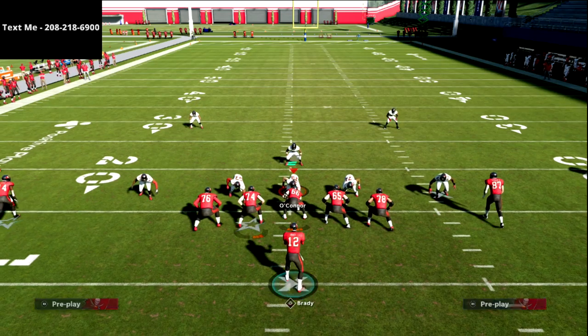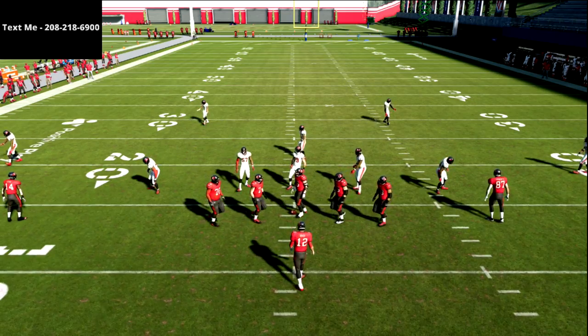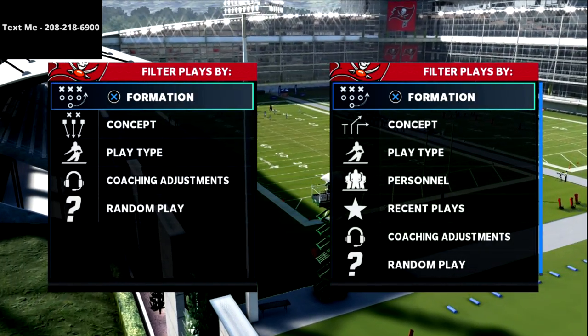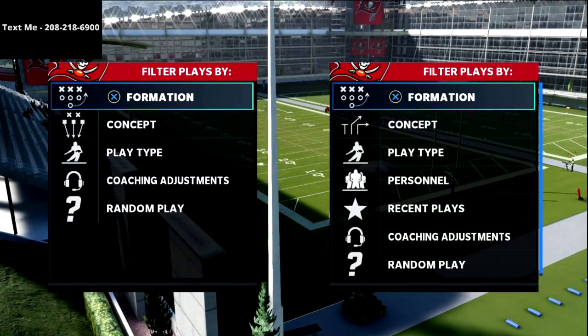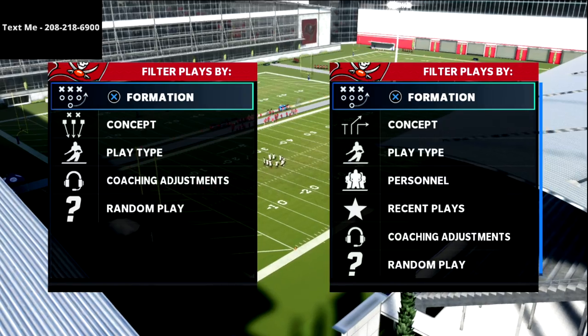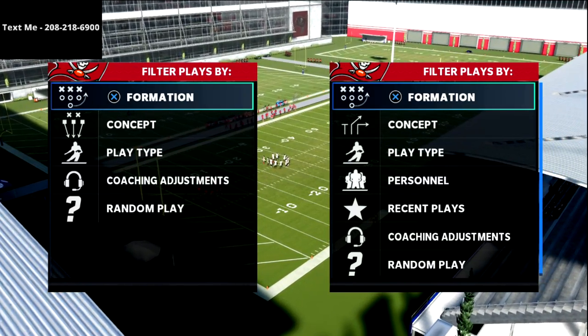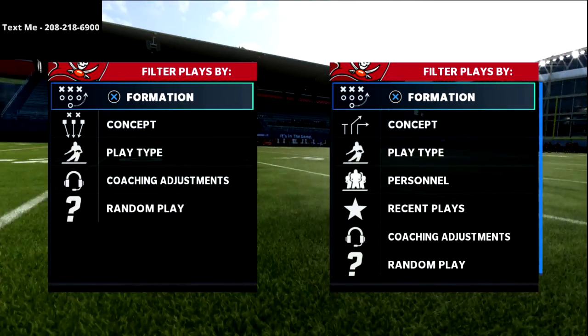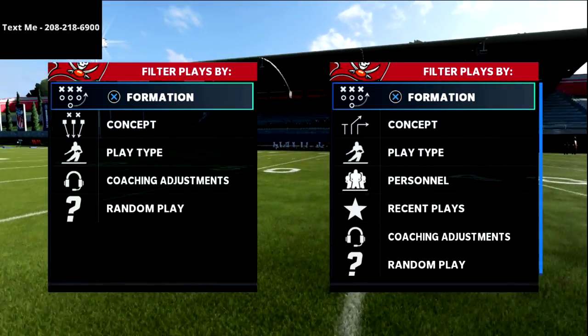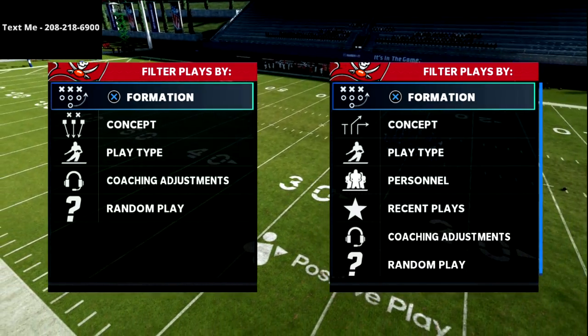In this video I'm going to be sharing my favorite five wide spacing concept that can really beat pretty much any zone defense in the game, especially the meta Mabel coverage that a lot of us are seeing online. This is a great concept to put into your Madden 22 arsenal, and I'm going to be going a little bit in depth on the vertical hook zone in this video.